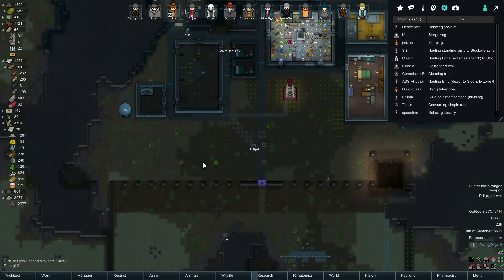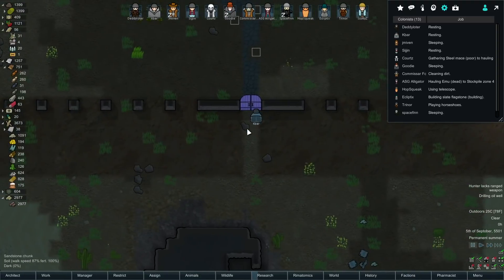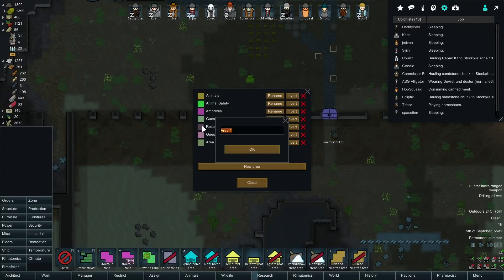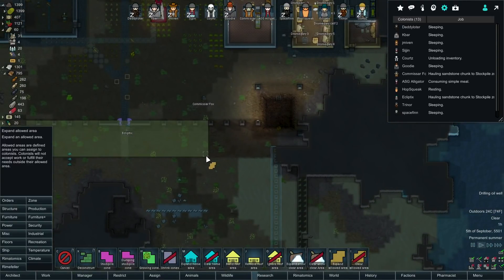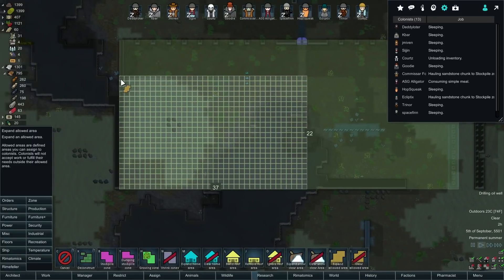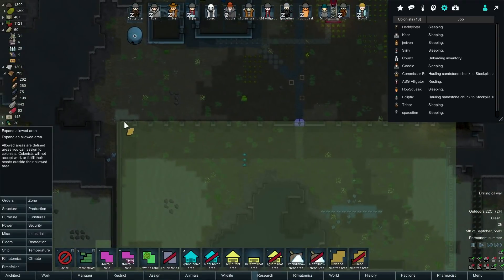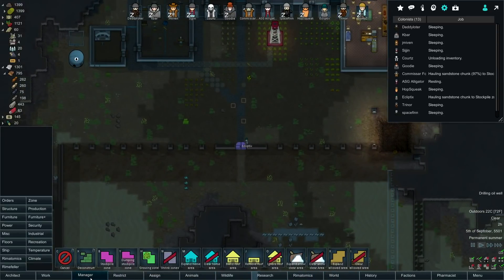If they want to go across a mud moat and pretend that's the fastest then fine, I'd really rather they didn't. Let's do zone, manage areas, a new area - this clear all area is going to be this whole big thing here. Big area, and even a bit out here because why not, you never know.